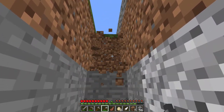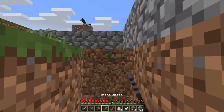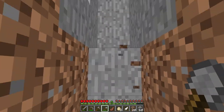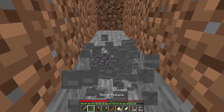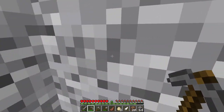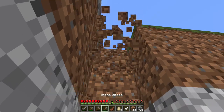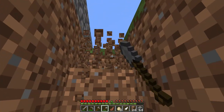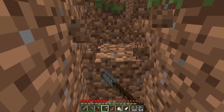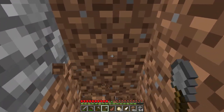If you're digging straight up, lava could come down on your head and you could burn to death. If you're digging straight down, you could fall into a giant ravine or into a lava pit. Do any of us really want to do that? I don't think so. You guys should probably listen to me — I seem to be the expert here.